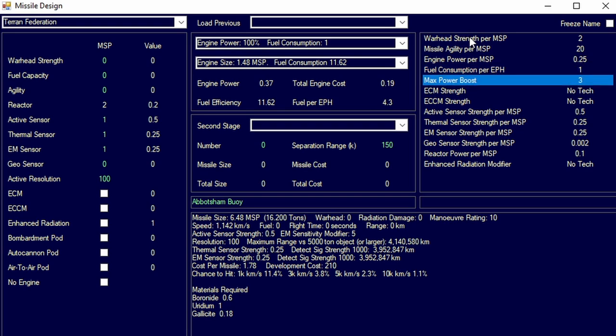Over here we can see all your technologies. You can see the actual thermal sensor strength per MSP — currently 0.5, 0.25, 0.25 — so we get 25% of whatever our EM sensor is per MSP instead of the full value. We get very little, so we would need a lot more dedication to make that effective. Our EM sensors are strength five and our actual sensors are strength 10, so it's basically 5% of the strength of the actual sensor ratio strength per MSP.